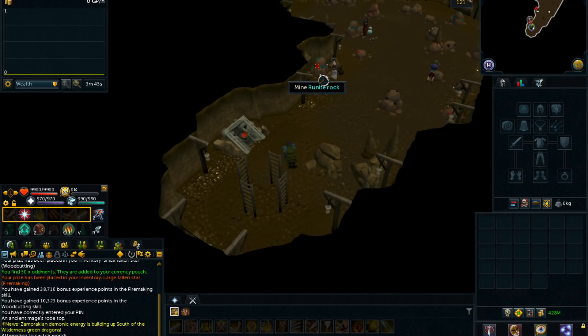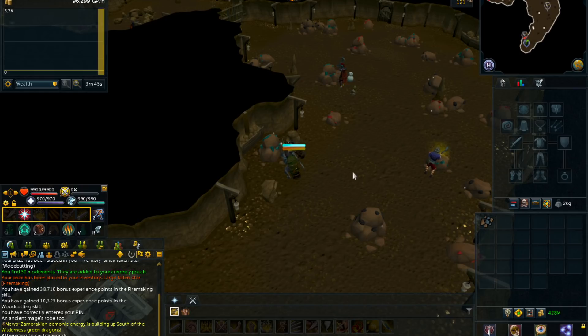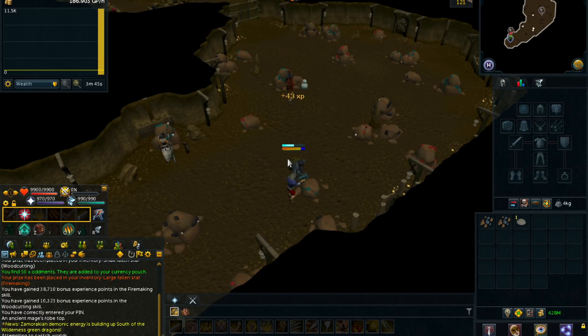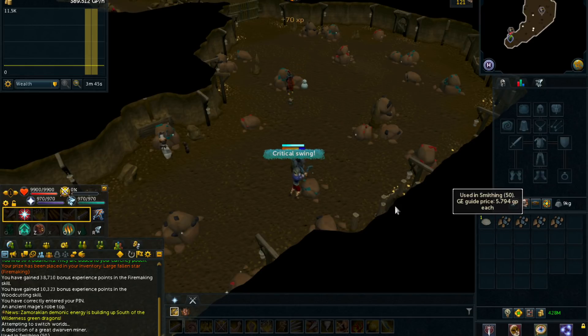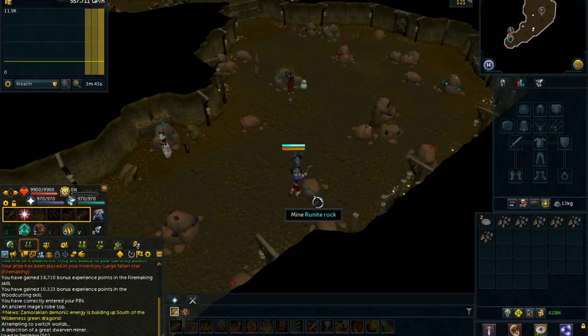The last method is mining rune ore. This method actually got a lot worse after the mining rework, but the requirement is now only 50 mining, and there are many ore rocks available in the mining guild as you can see — the rocks aren't competitive anymore. The profit per hour has decreased to about 750k per hour, so it's not as much as the other two methods, but it's still a viable method, and it does give a little more XP.